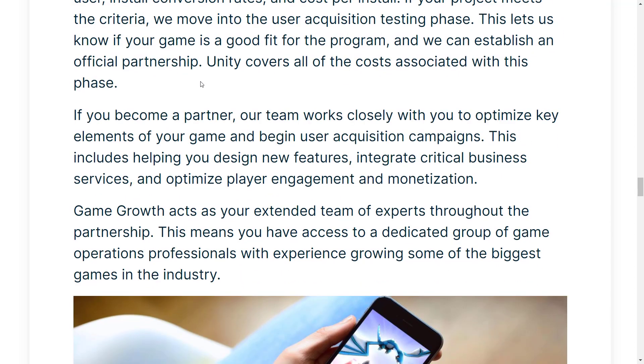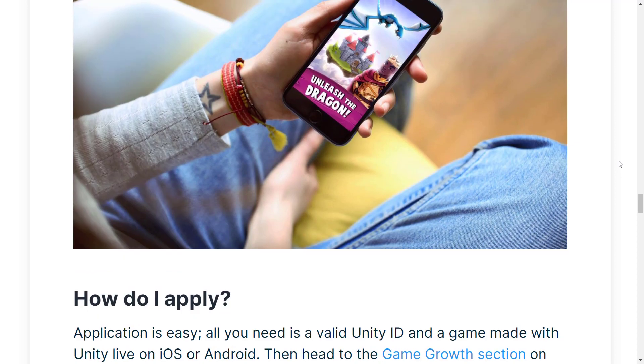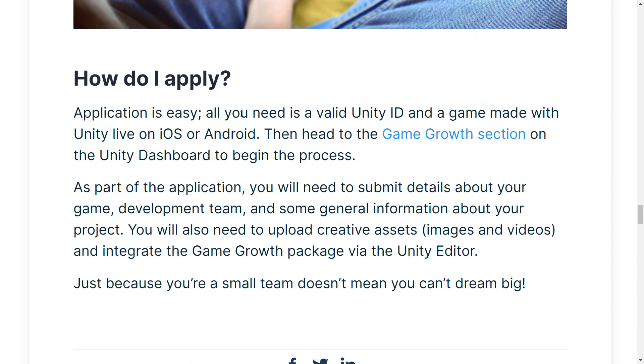If your project meets the criteria, you move into the user acquisition testing phase, which lets them know if your game is a good fit for the program and you can establish an official partnership. Unity covers all the costs at this point. If you become a partner, their team works closely with you to optimize key elements of your game, begins the user acquisition campaigns, helps you design new features, integrate critical business services, and optimize player engagement and monetization.